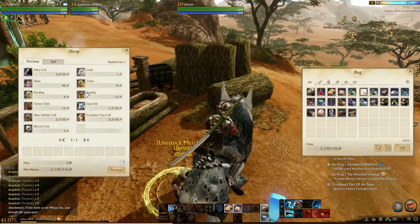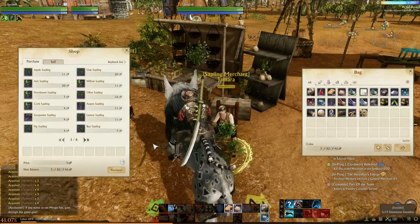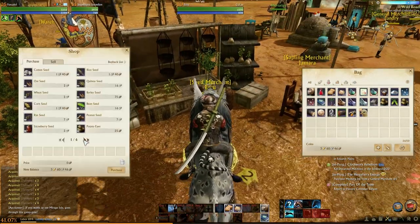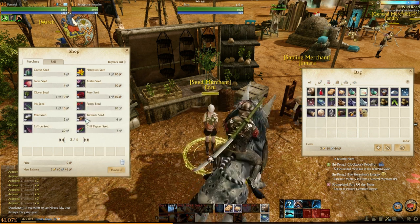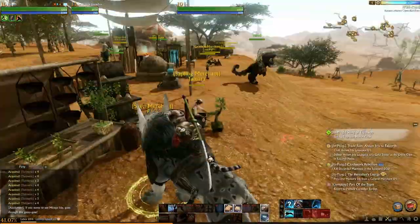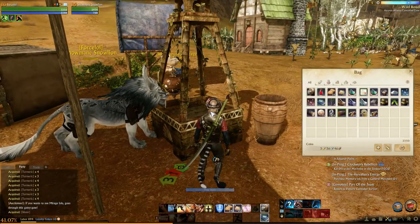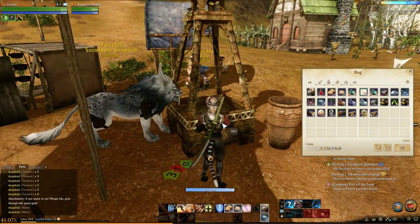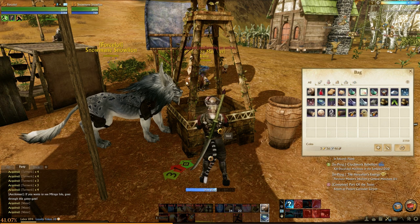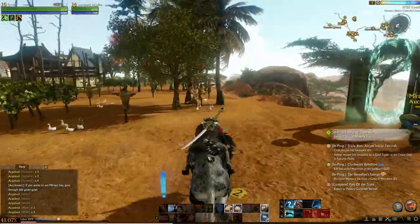I'm going to purchase a duckling, some aspen tree saplings — these give a high yield of wood — and more turmeric for a trade pack I'm building. I only have eight water buckets; I might need a bit more. Here's a well — you go up to wells located all over and fill up to get more water buckets. I'm surprised it only gave me one; the well I used yesterday gave four or five every pickup. RNG plays a big role in this game.